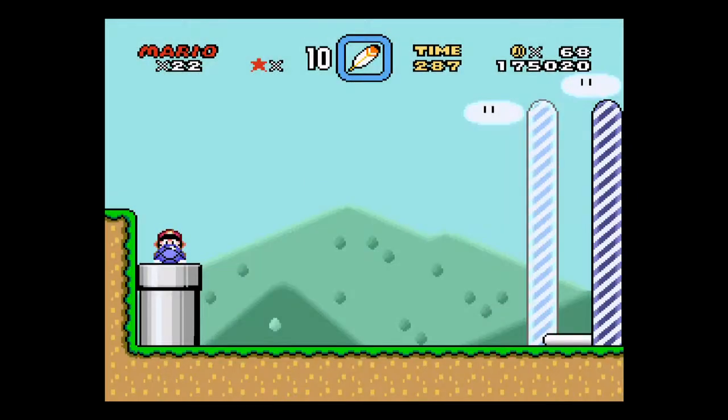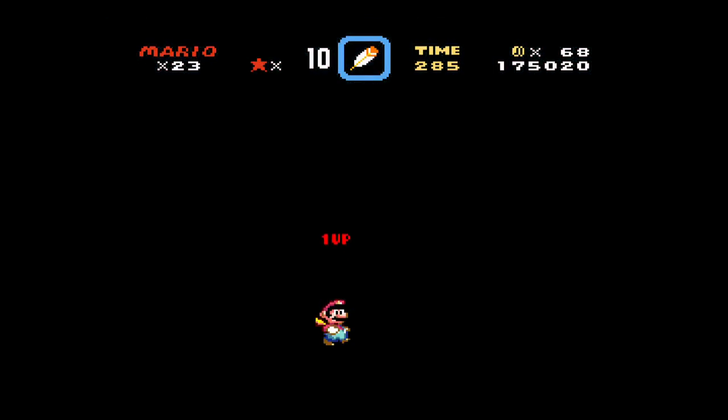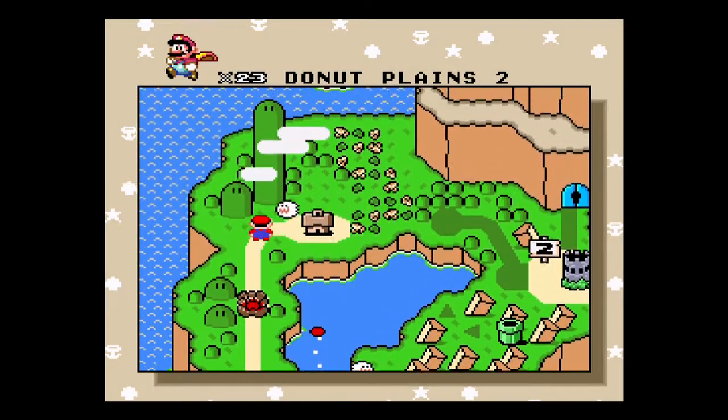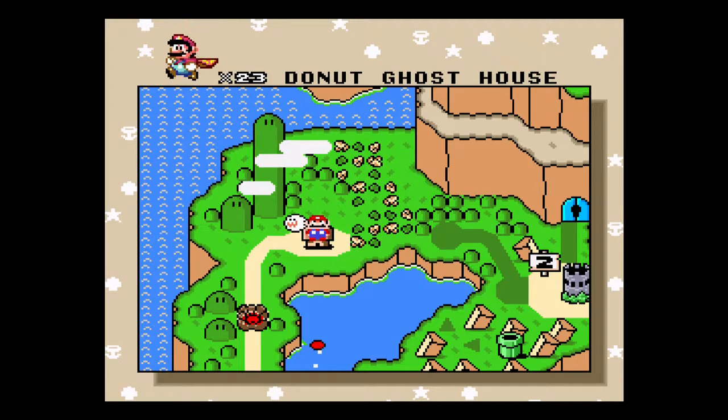And that's gonna lead us to the end of the level. No fuss, no muss. And a free life. And that's the first exit to Donut Plains 2. Let's go.